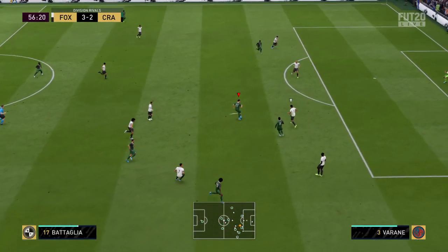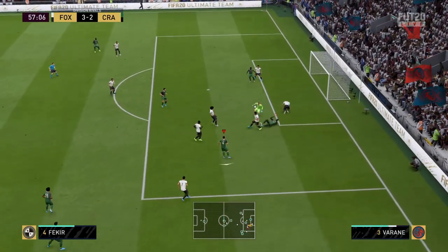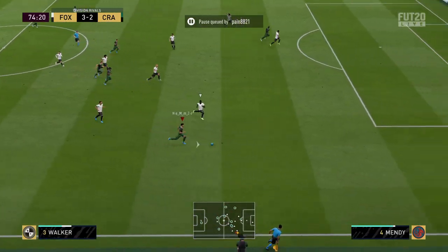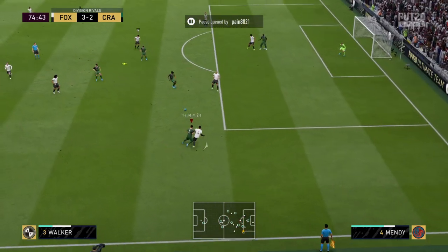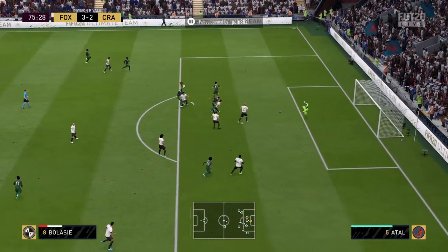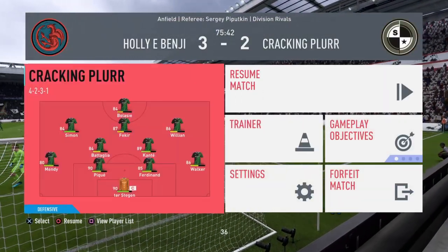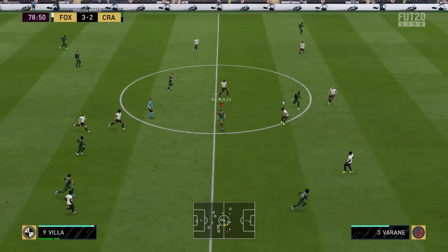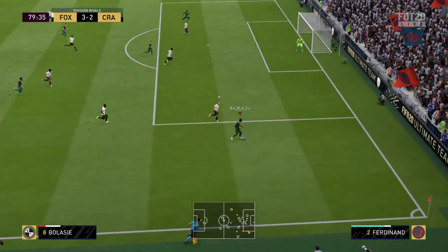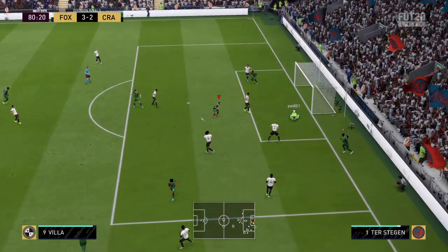Walker wins the ball back to Willian, to Balassi — drag back, still has the ball, gets a shot off but it was too close to the keeper. Fakir to Willian, Fakir to Balassi — finesse shot, just goes wide. Balassi on the ball again to see what he can do, but can't find a pass, straight to the keeper.